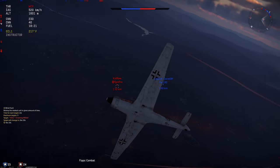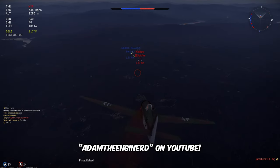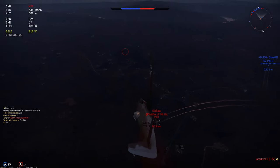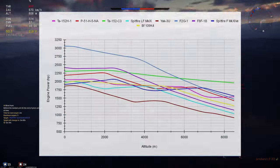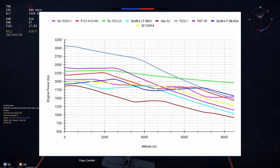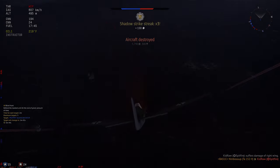If you're more of a numbers person and you want to see some performance data, check out the description. I've linked a spreadsheet made by Adam the Engine Nerd — shout out to him, go check him out — containing basically every tier 3 and 4 prop and their energy retention. This will help you see why the Ta-152H is so good. Also, shout out to Miller from the Discord server. He collected the data for and put together the horsepower-at-altitude chart you're seeing on the screen now. This chart helps put into perspective your average engine performance at this tier and why you must abuse your energy retention so much.